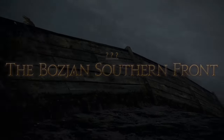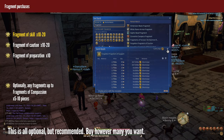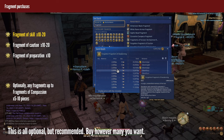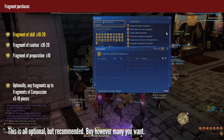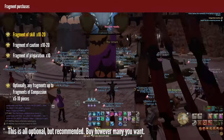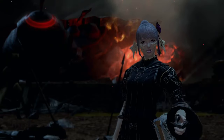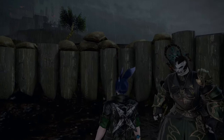Before you go in, try visiting a market board, type 'fragment' with partial search checkmarked, and check the prices of the first few fragment stacks. You'll soon need a singular fragment of skill for quests, so if they are cheap enough get yourself a small stack — they're useful to have at the start. Additionally, feel free to buy a few of any other fragments you can afford, stopping at fragments of compassion. Everything else is only usable after rank 11, so there will likely be no use for them in Bozjan Southern Front.